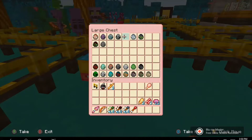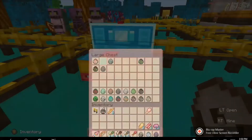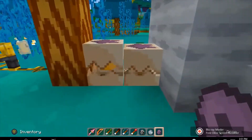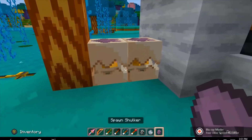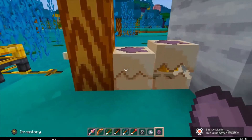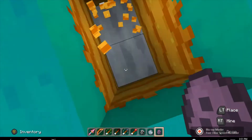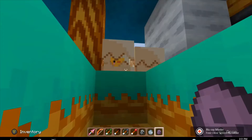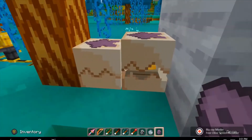Let's do the evoker, the vex, and the shulker. The shulker — there's some of them right there. These guys are little chicks. You can see them a little bit — they're nice little chicks. Look at how cute they are, and they're in little eggs. I think that's super duper adorable.